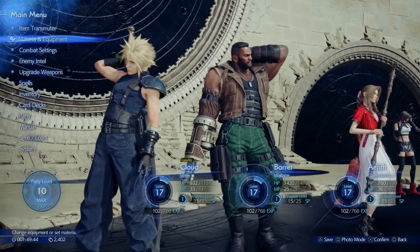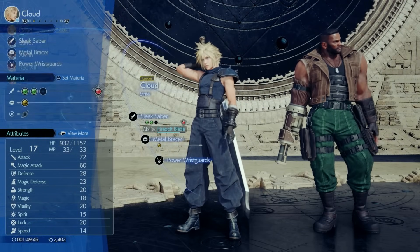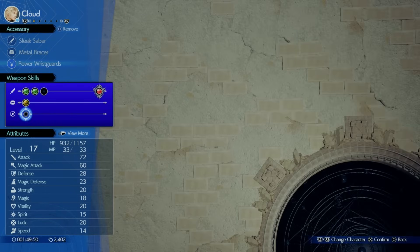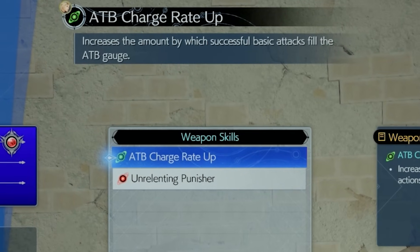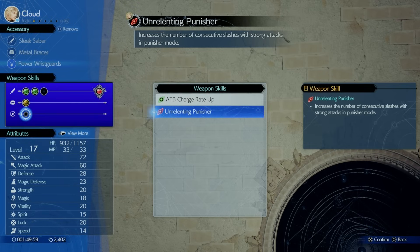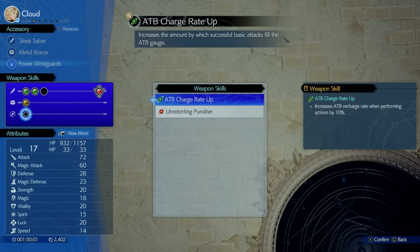Don't forget to go into your materia and equipment settings, click on your character, and go down to Set Materia. As your weapon levels up, you'll get access to weapon skills on the side. Make sure you're always equipping these skills depending on how you want to build your character.